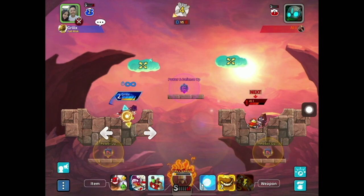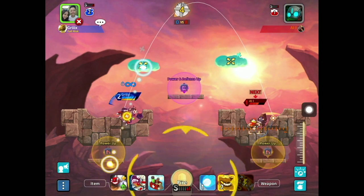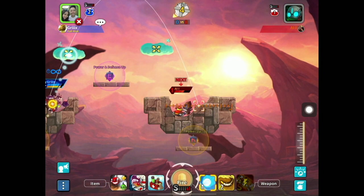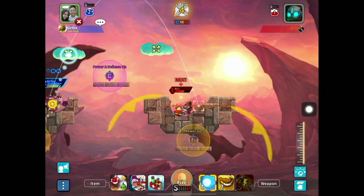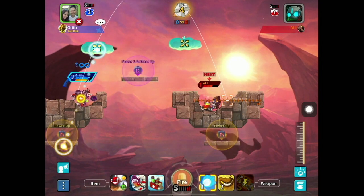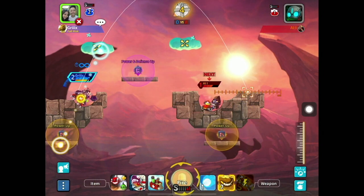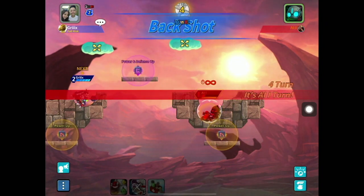Now, we can do this method as well, which is shooting it from the backward. As you can see here, this will allow me to hit. So I would switch over to S1, and I'm going to be aiming right around at the edge of the box, right around there. Let me zoom in. Boom — and that is how you shoot S2 accurately.